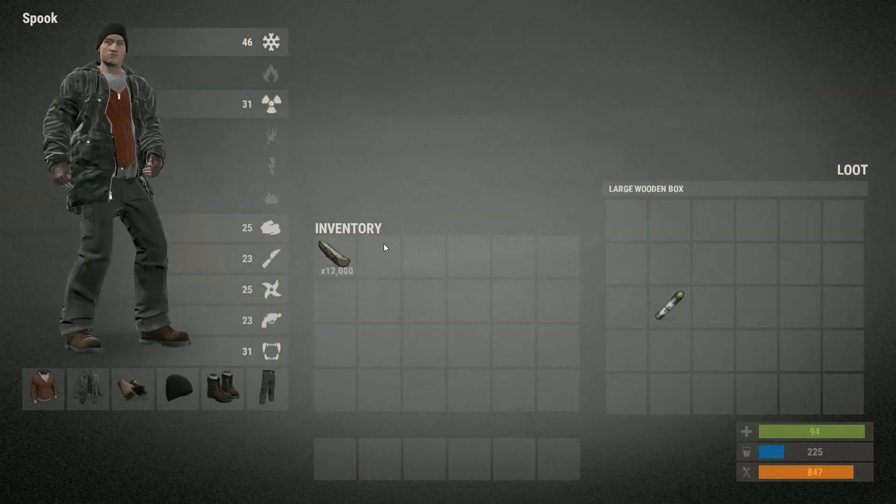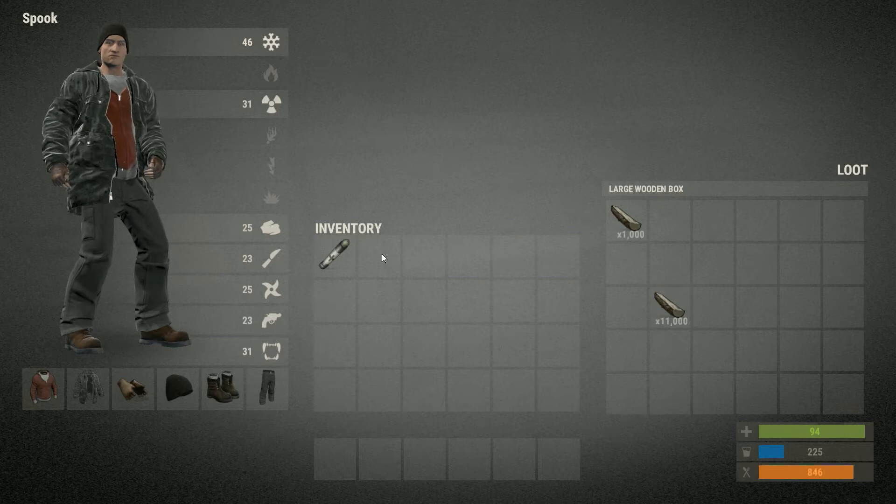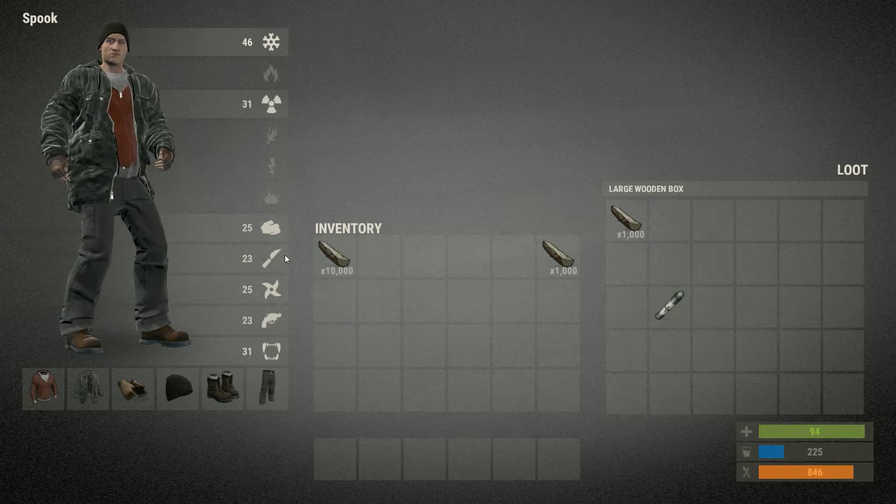Now to put it in a chest, you can't simply drag it, because it just drags 1,000 at a time — you need to replace it with something already in the chest. The same goes for taking it out; if you try and take it out it will just give you 1,000, but if you replace it with something it will give you the whole stack back.